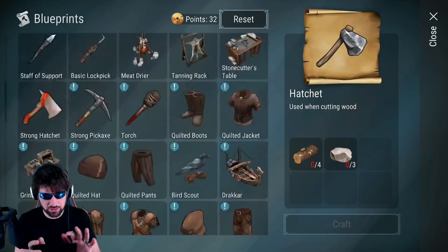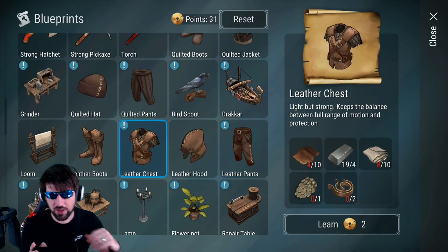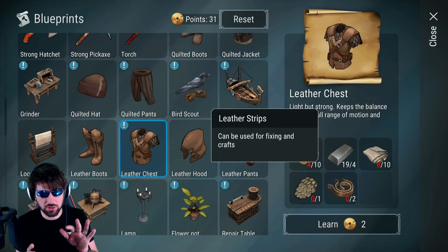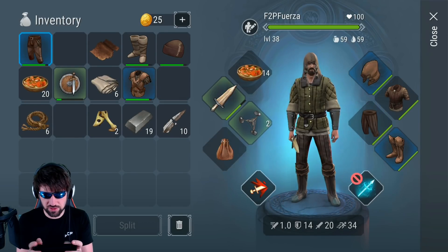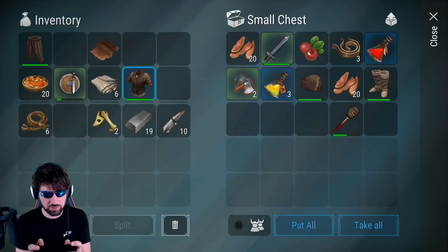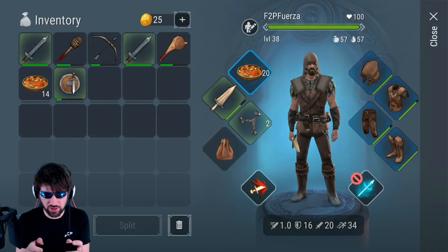I'm also going to build the leather hood — again very cheap items. I have some leather pants and chest that I got from dying; they were sent to my inbox. But those require leather strips and dragon scales, which I want to save, so instead I'm going to build a quilted jacket and quilted pants. Actually, since we might do some PvP, I'll use the leather armor to put my best leg forward.